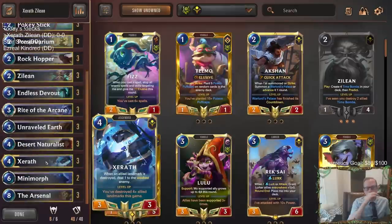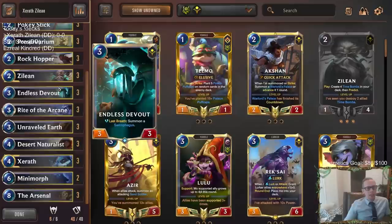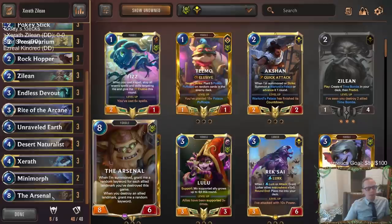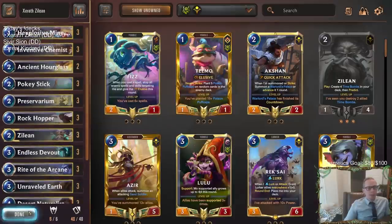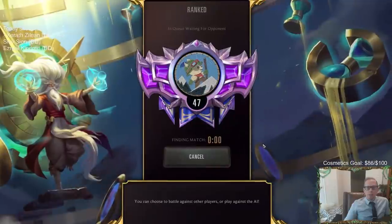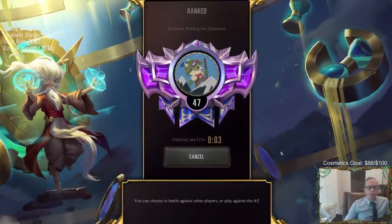This is a more control version of the landmarks deck. There are different Ziggs decks — especially Ziggs with Herald of the Magus or Taliyah — that are more aggressive, using overwhelm with Ziggs and Taliyah which can be really hard to stop. This one's going to be more controlling, trying to play a longer game and really unlock the Arsenal to have it finish things out. Let's get to it — we're playing five games in rank today as always.